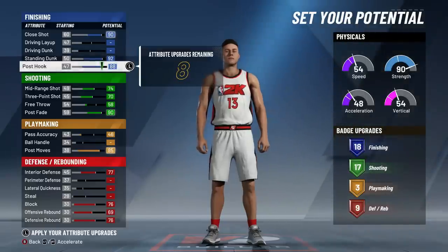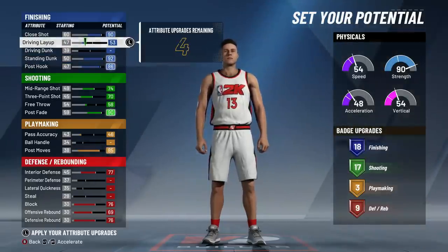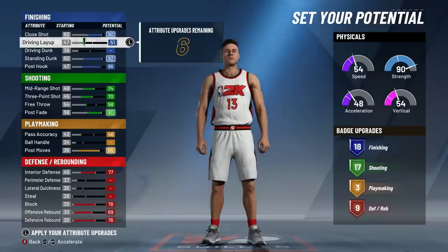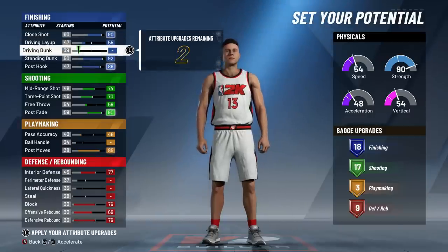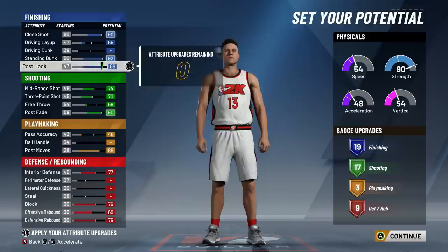To get those three extra badges you can have your post hook all the way up to an 86, and your driving layup will sit at a 51 - that gives you six extra attribute badges. Now if you don't think you need unpluckable, throw those extra attribute badges in here and get an extra finishing badge. You'll have a higher driving layup, two higher on your post hook, and an extra finishing badge. This route is the perfect post scorer build if you don't need unpluckable.